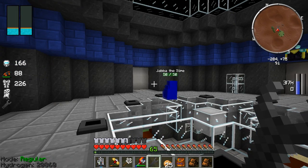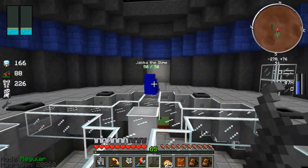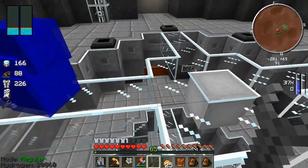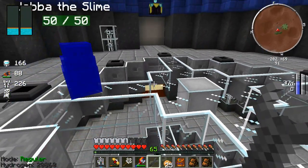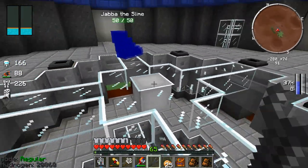Hey everyone, welcome back to ModLive Season 2, Space Life. Picking up right where we left off last episode, we still got some work to do on our second floor farm level. We still need to work on a theme for our cactus farm, work on our normal farm, and install airlocks in all of them.